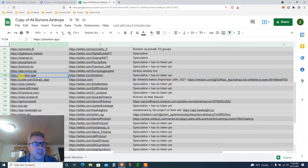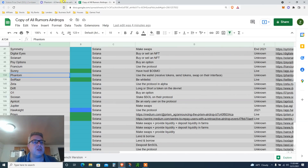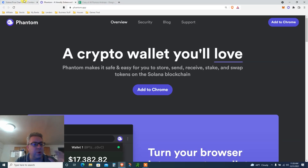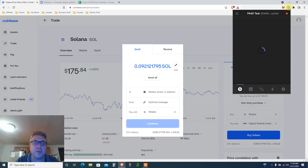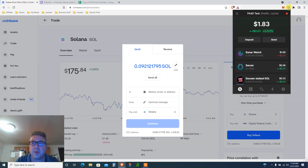Go to Coinbase — I'm talking about US people. I bought about $20 worth of Solana. Click 'Send All.' It takes less than a second. Click on my Phantom Solana wallet and copy my address to clipboard — same as you would with MetaMask.